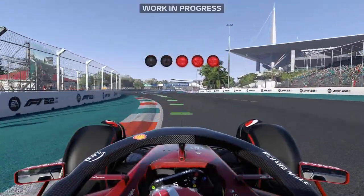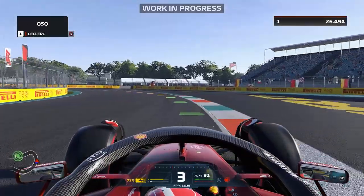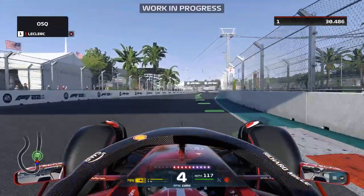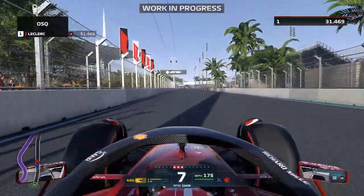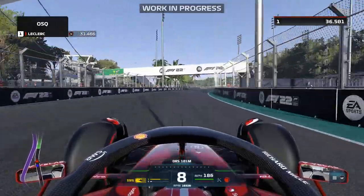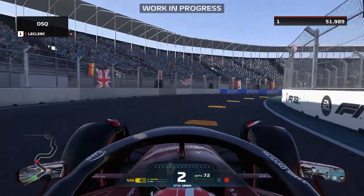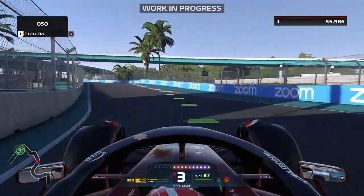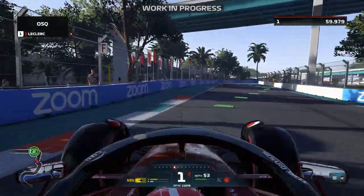I'm going to do a quick one-shot qualifying lap around the new Miami circuit. I like it. This corner that you're coming up to here, this one right now, catches me out every time. Surprisingly steep. Yeah, and you just end up getting a load of understeer and having to wait to get on the power. Things are about to go a bit twisty and technical. There's some really low-speed corners. This uphill chicane is bizarre. Absolutely bizarre.